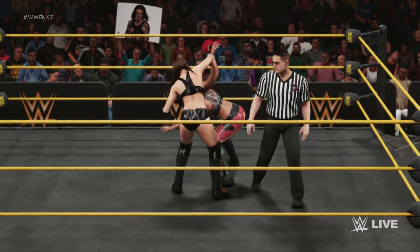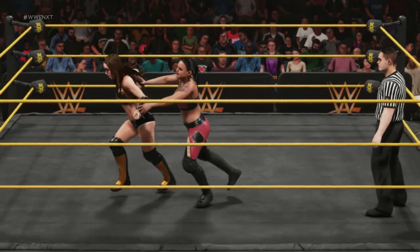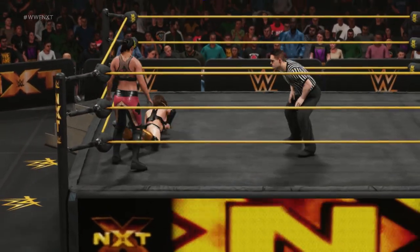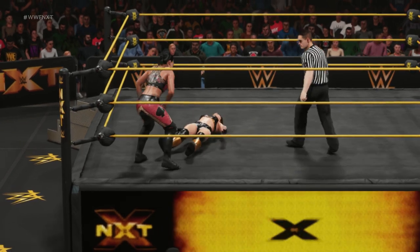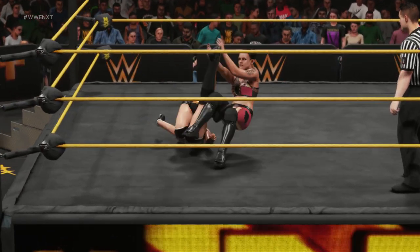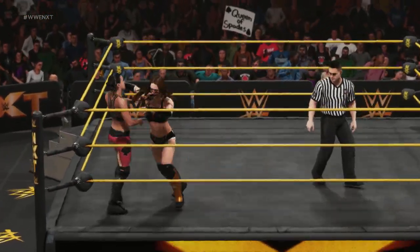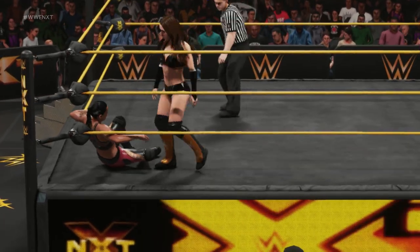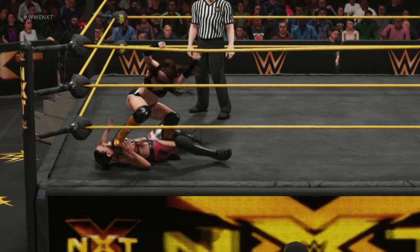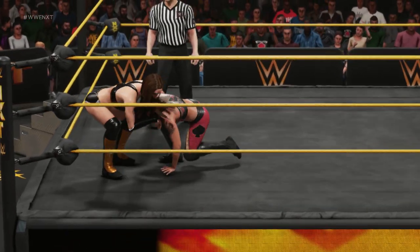Shayna Baszler is no stranger to championships, having held titles in independent promotions and in MMA. However, the biggest jewel on the Queen of Spades crown was earned at NXT TakeOver New Orleans. Michael, on that night Baszler was determined to right one of the few wrongs in her NXT career. The first time Ember Moon met the submission magician, Ember escaped with a world of pinfall. Baszler did not suffer that same fate again as she made Moon pass out in the Kirifuda Clutch and left as NXT Women's Champion.